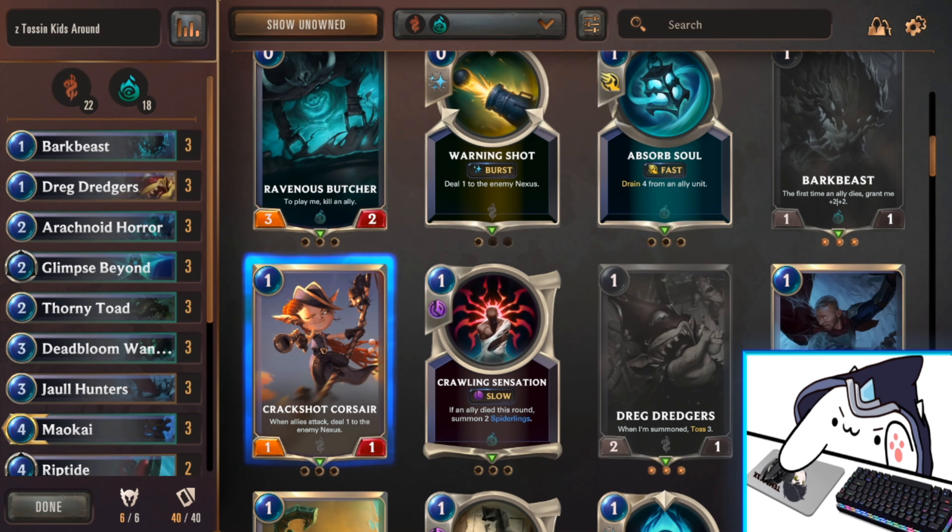The overall point of the deck is to use Maokai and his support cards to toss the bottom cards out of your deck. Doing this enough will put your deck in a deep state, which amps up Nautilus and his support cards. Once you've achieved going deep, play Nautilus and a couple of sea monsters — you've essentially won the game with the insane amount of pressure and resources this deck has.